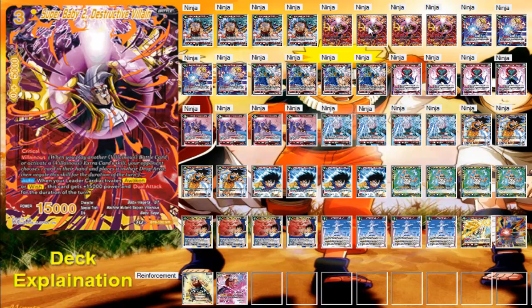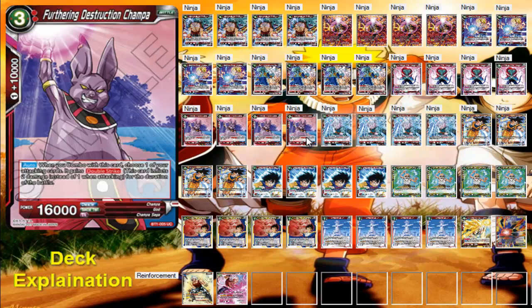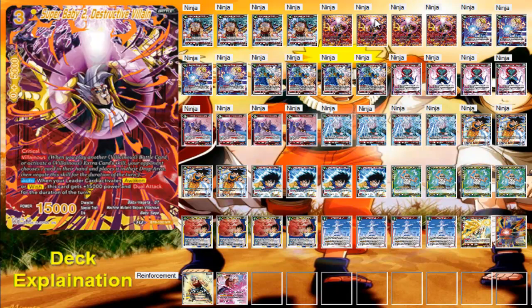Speaking of awakening, when you awaken, Super Baby 2 will trigger his ability to give him 15,000 power, so he'll become 30,000. He'll get dual attack and he has critical, so he'll be a 30,000 critical that can attack twice, which is always good. And then on each attack, if you use Champa or Supreme Kai, you'll be 40,000 double crit every time you attack — definitely something you want to take advantage of.